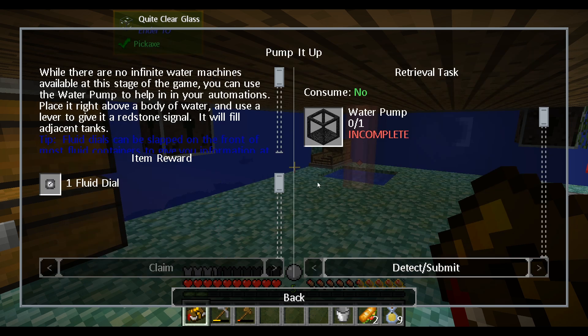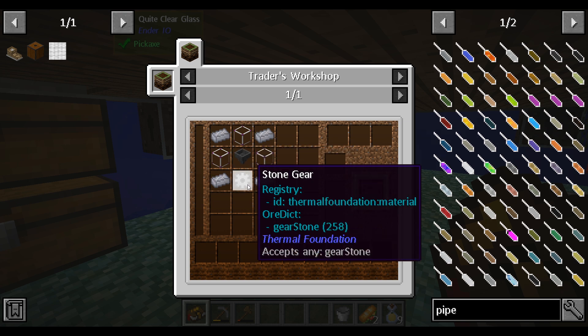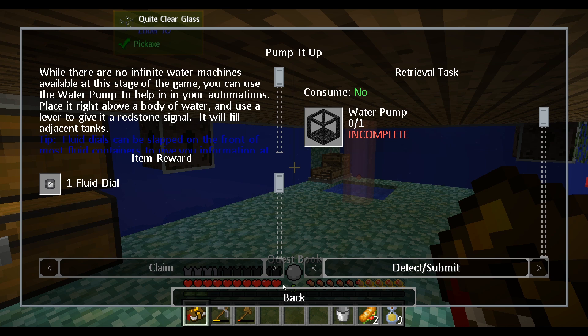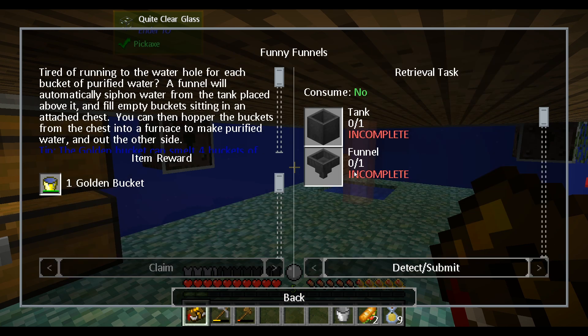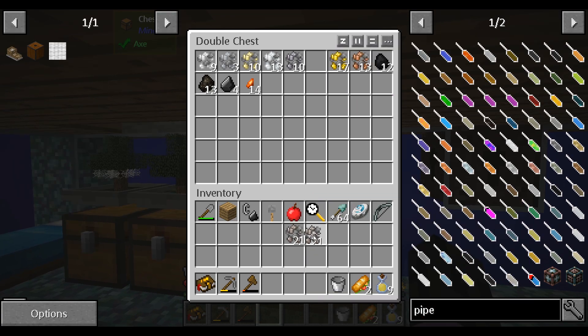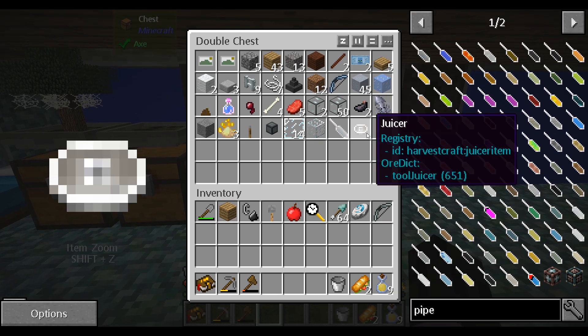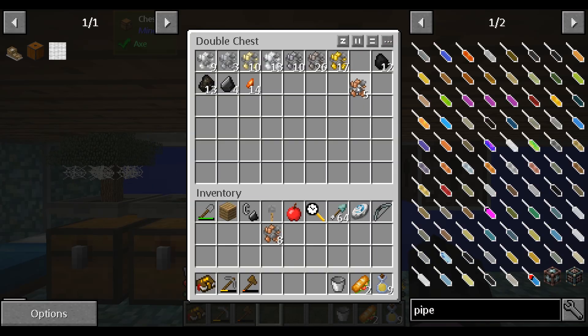Let's do pump it up. While there are no infinite water machines available at this stage of the game, you can use a water pump to help with automations. Place it right above a body of water and use a lever to give it a redstone signal - it will fill adjacent tanks. Fluid dials can be slapped on the front of most fluid containers to give you information at a quick glance. We get a fluid dial as a recipe reward - it uses lead, a funnel, stone gears, and tempered glass. We'll have to do funny funnels before pump it up. We want a tank and a funnel, and we have quite a bit of iron so let's do 16 for now.